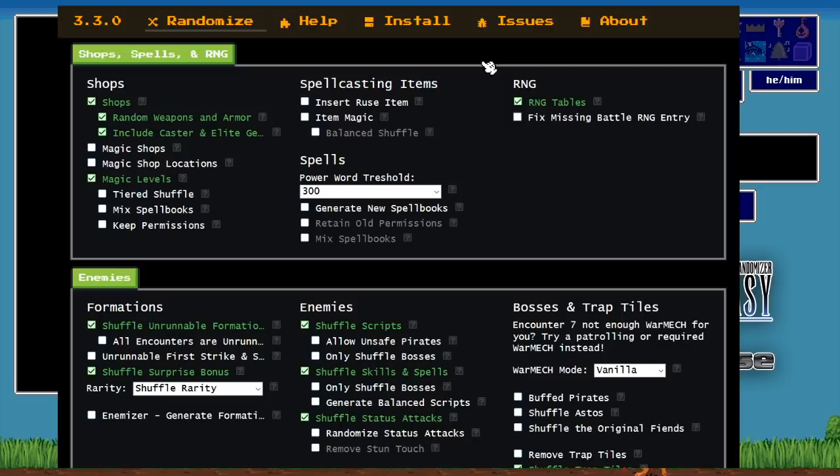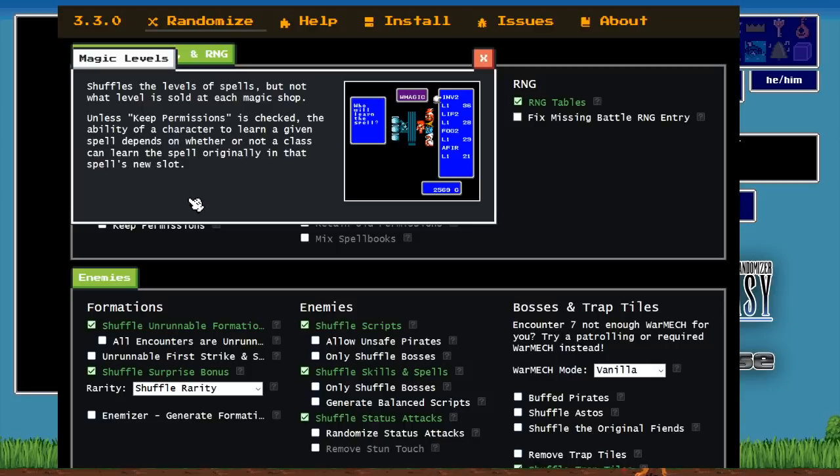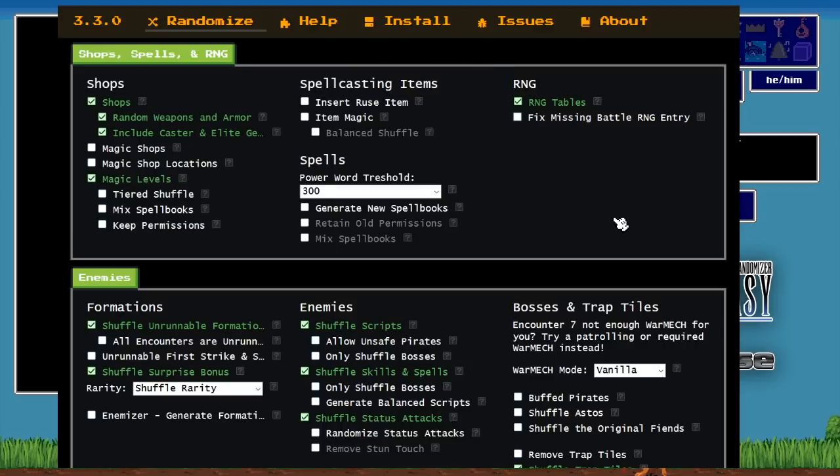Magic levels mean that Nuke can land at level one, Cure 4 and all the good spells can land early, and bad spells can land later. You'll keep the permissions of your Red Mage — so if in the original game your Red Mage could only learn slots one and three of level one White Magic, that's what they'll be able to learn. As long as Life 2 lands at slot one or three, that Red Mage can still learn that spell.